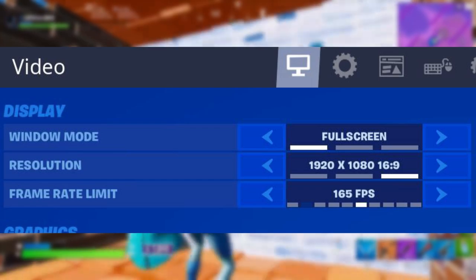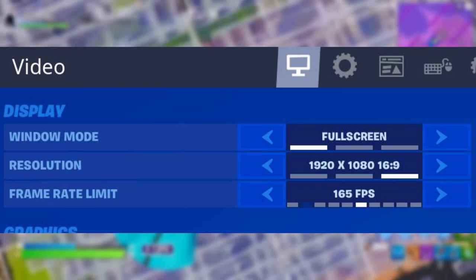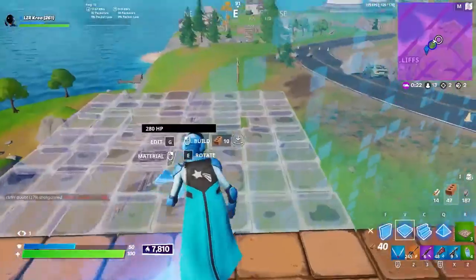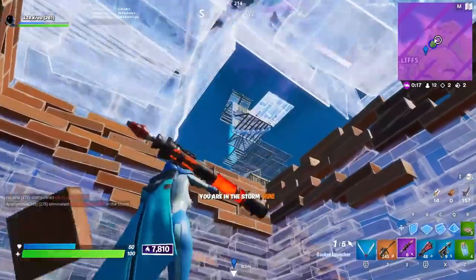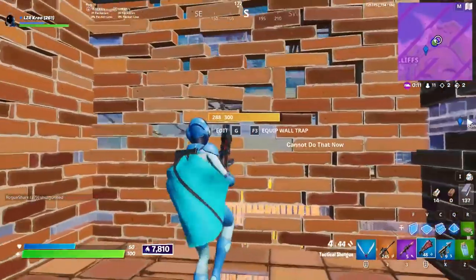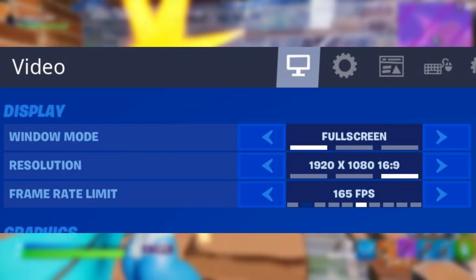As you guys can see, we have the settings open. I'm going to start off with the video settings. My window mode is full screen. If you guys play in anything other than full screen, you're just doing it wrong. Full screen gives you the best input time to your game and reduces input lag which you may get using any other windowed modes — full screen is simply the best.